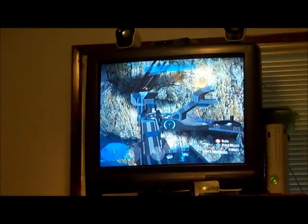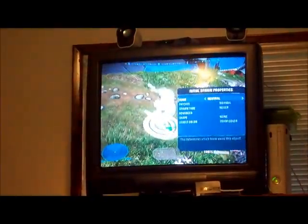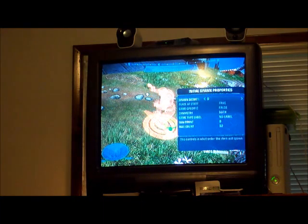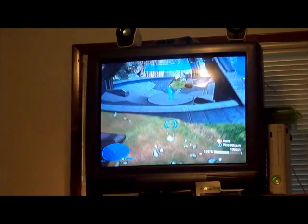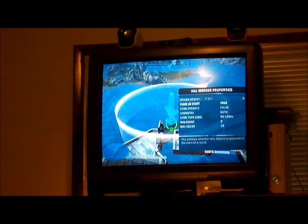Right now I'm using a map on Forge World that was already made. So basically, all you do — let's do it with this one right here. You go to Red Team, or whatever team you want, and you go to Game Specific, True, Game Type Label, Infection Spawn. And then go to Objectives and Hill Marker — you can put it anywhere on the map you want.